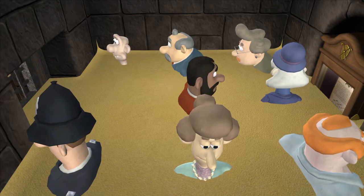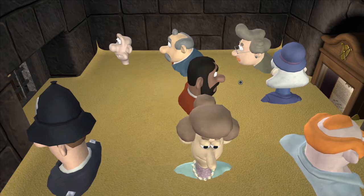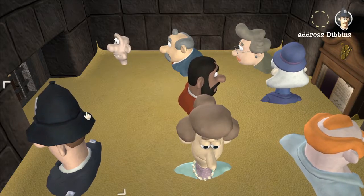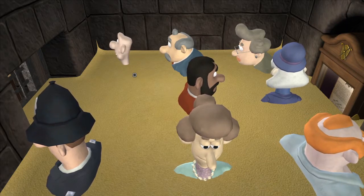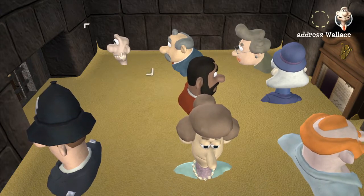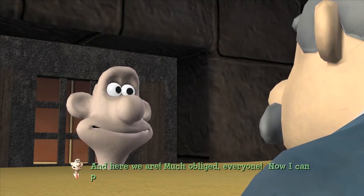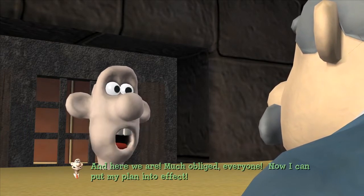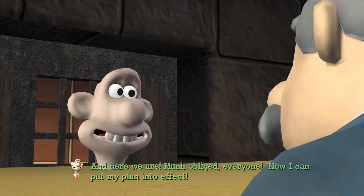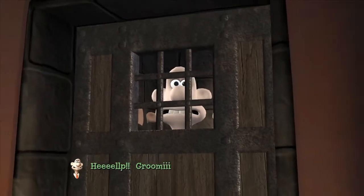Hi everybody, welcome back to Wallace and Gromit's Grand Adventures for more point and click adventure game action. We are back where we left off, in this big sand pit. We've managed to rearrange everyone so that Wallace is pretty much at the door now, and hopefully we're going to find our way out of this place. Wallace can you move into the gap - and here we are. Much obliged everyone, now I can put my plan into effect. What is the plan, really?